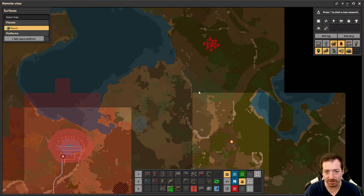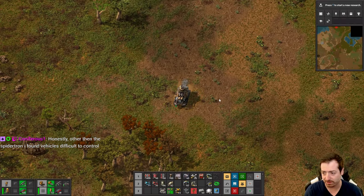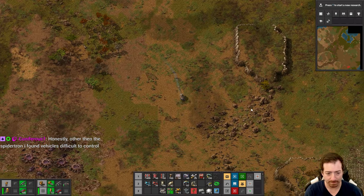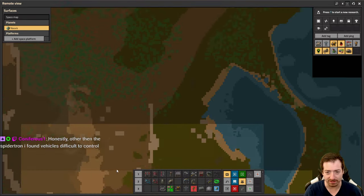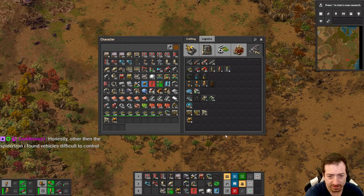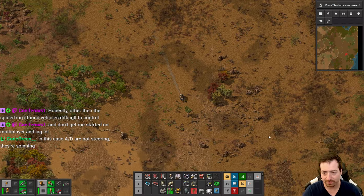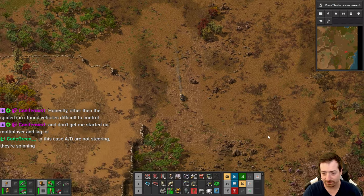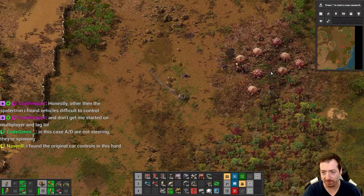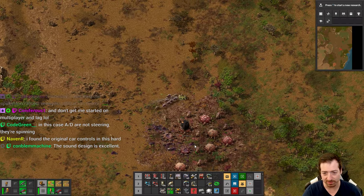How are we doing on pollution cloud here? That base is a long time away from being inside the cloud. Let's go take out this one. But the multiplayer lag issue is fixed for driving vehicles, so for those who play multiplayer, you can celebrate. Vehicles will be much better now.